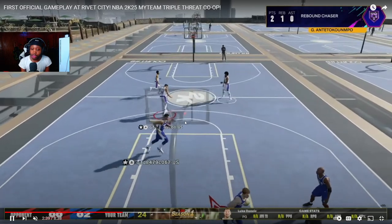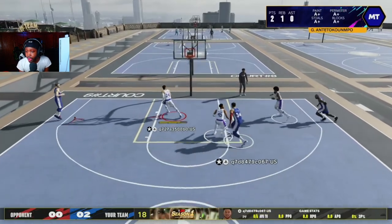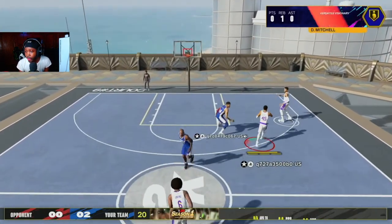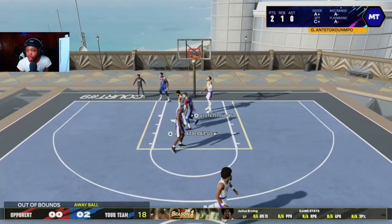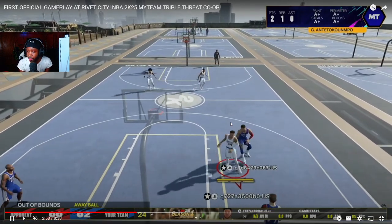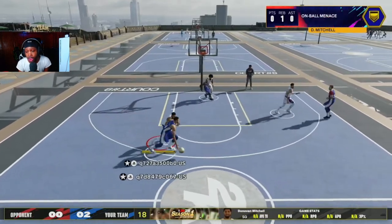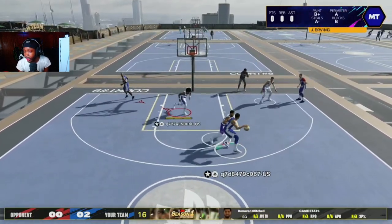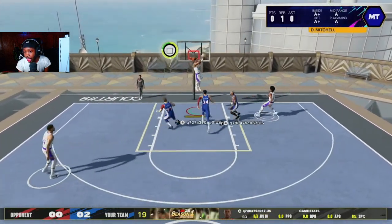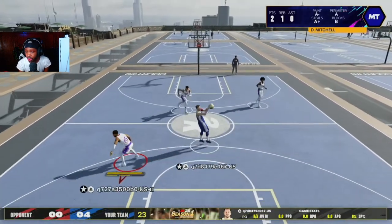On the Rivet City triple threat gameplay, there aren't any red badges — everything they're doing is with only Hall of Fame badges. Keep an eye on the badges at the top that blink when a certain move is made. Giannis is pushing the ball up the court — not gonna lie, he's getting up the court pretty fast for a 6'11" guy. Julius throws a lob and the lobs look clean — lobs still look the same as they always have, always been clean.